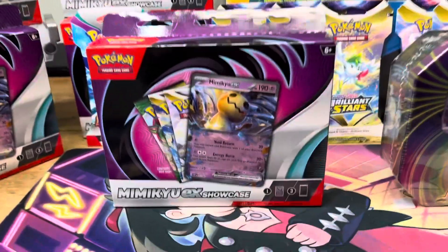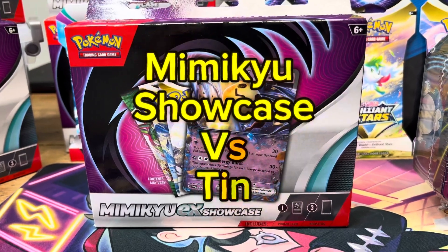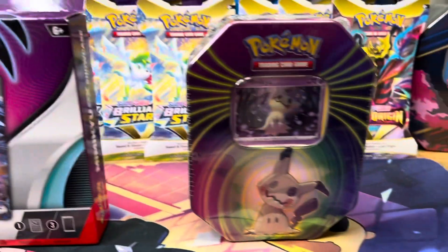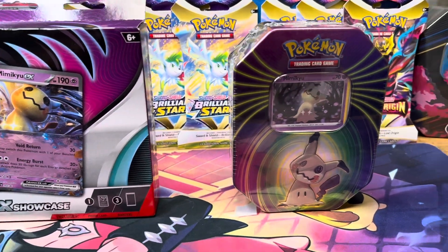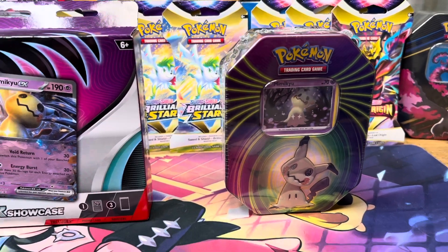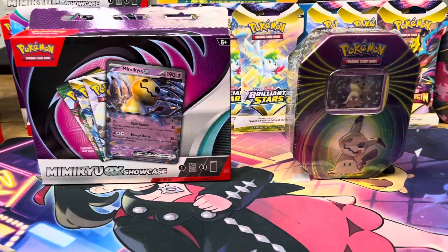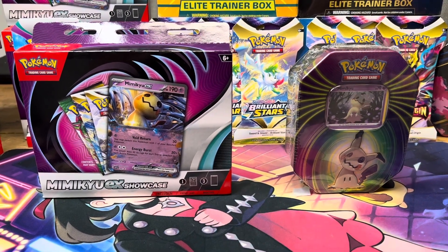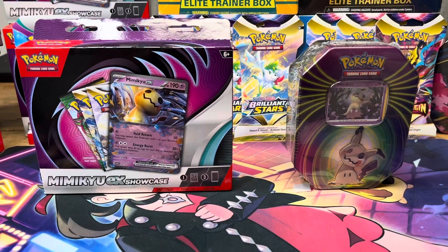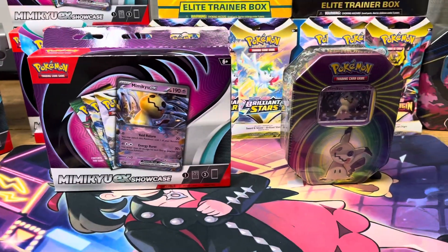All right guys, we picked up all this stuff today and we are going to compare the Mimikyu EX Showcase Box, which was $12 at Walmart, versus this Mimikyu 10 that was at Dollar General for $14 — so this was two dollars more. Both come with three packs. Let's see what we get. Which one are you opening, Spencer? You think that's going to be the better one? I'll open the $14 first and then you can open that one and we'll compare what we get.